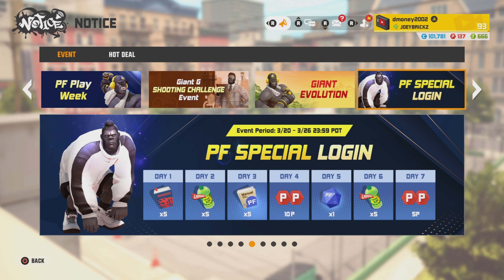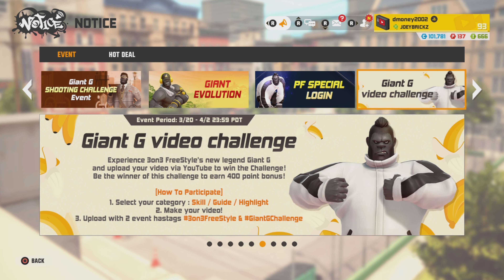Next, we got the Power Forward special login event — very straightforward. Log in for seven days, receive those seven rewards. Next is the Giant G Video Challenge event. All you have to do is upload a video featuring Giant G. Make sure you label it either Skill, Guide, or Highlight, and use the two hashtags: #3on3Freestyle and #GiantGChallenge. The winner of this event will receive 400 P-points. You have until April 2nd to get your video uploaded.